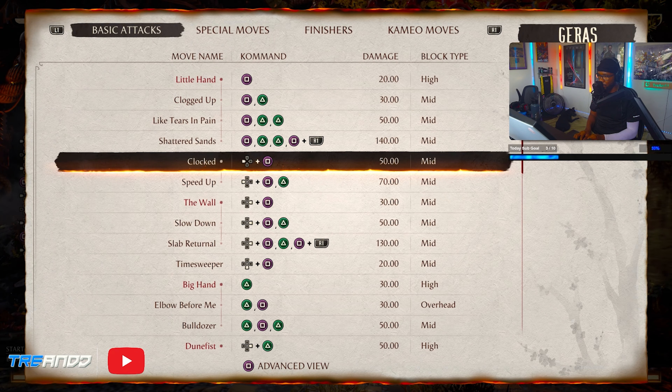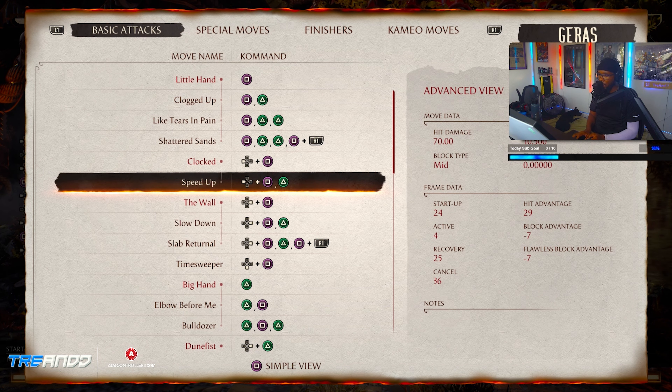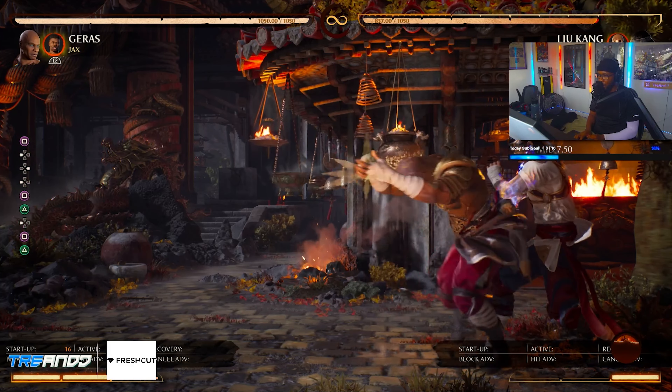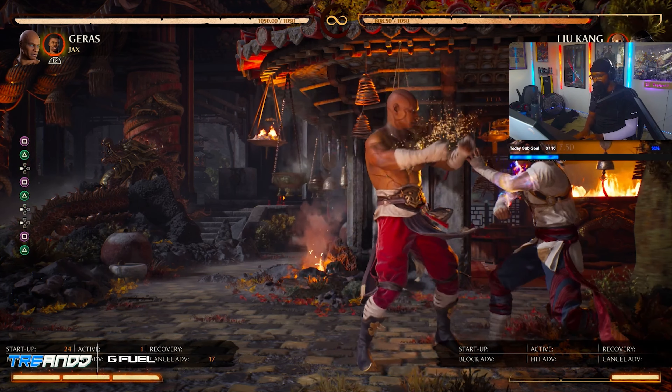I should be able to cancel this move — yes, it has 27 cancel frames so I can cancel to a special. The second part, back-one-one-two, is minus seven. This move is not safe — minus seven means if he punishes me with a one-two, I'm likely to get punished because I'm really close to my opponent.